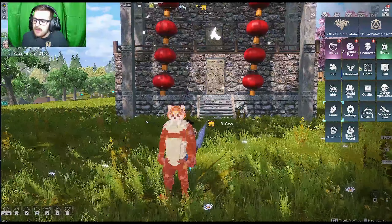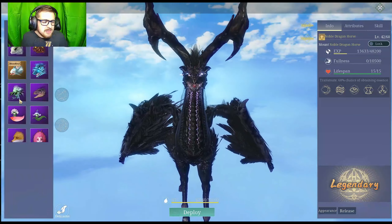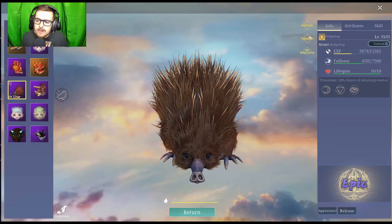Of course, it's going to want me to go to guide — the first thing it does when I open the game. But go to Pet. You'll see I have a few here. I'm going to go down to the hedgehog because I want to show you this. It says evolution — that's not what we're doing today. We're doing transform.